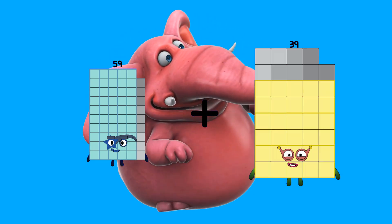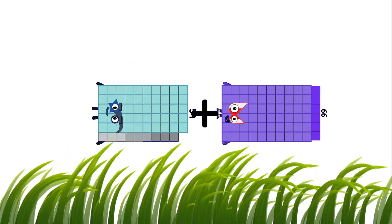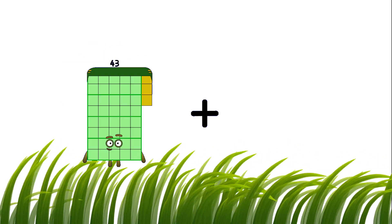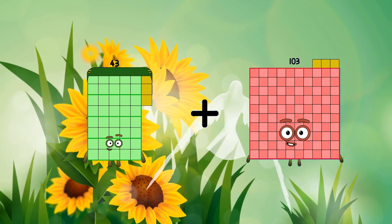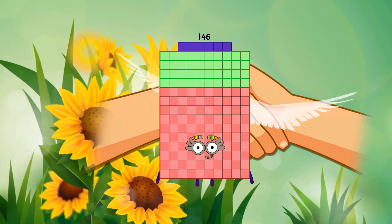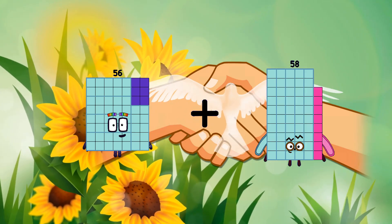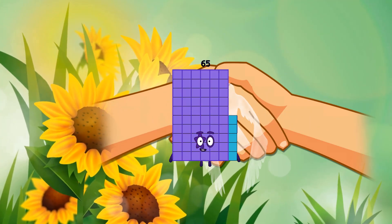59 plus 66 equals 175. 43 plus 103 equals 146. 56 plus 9 equals 65.